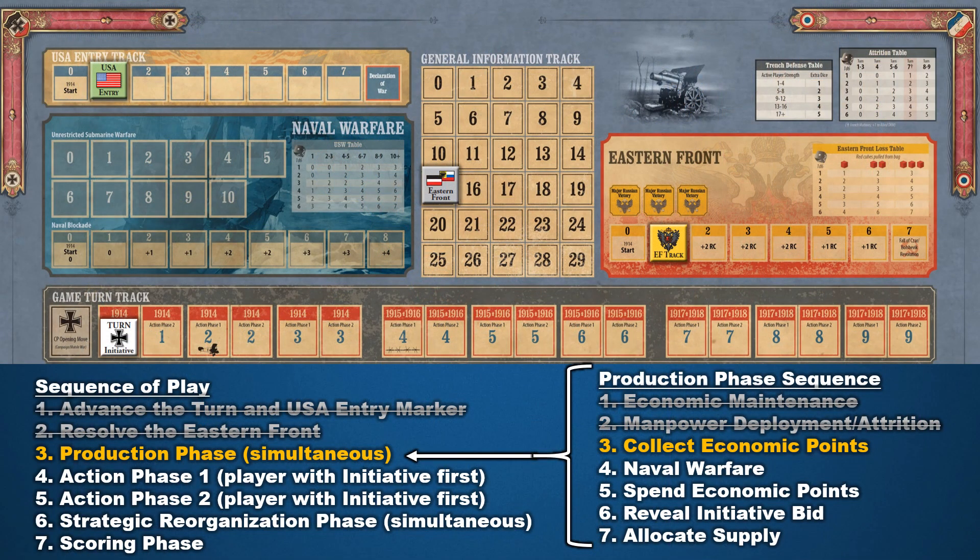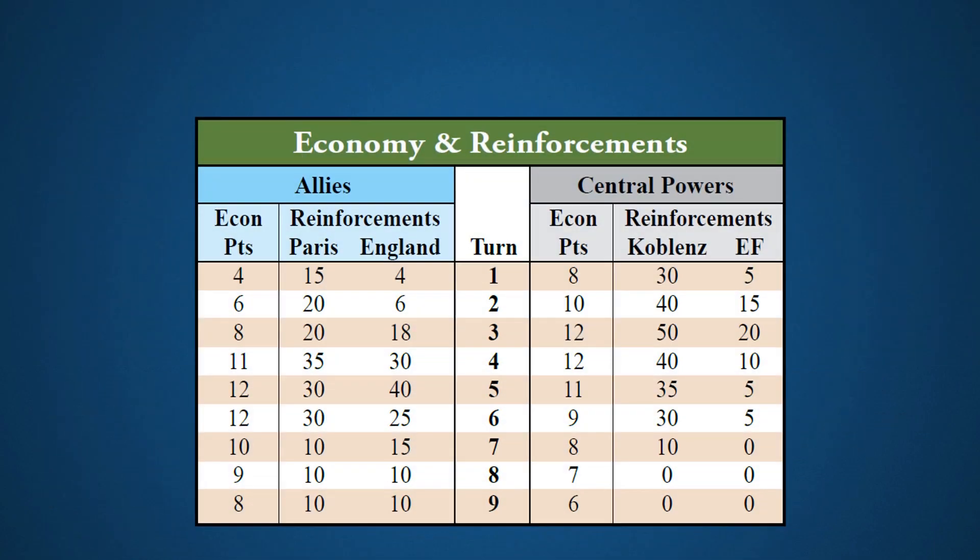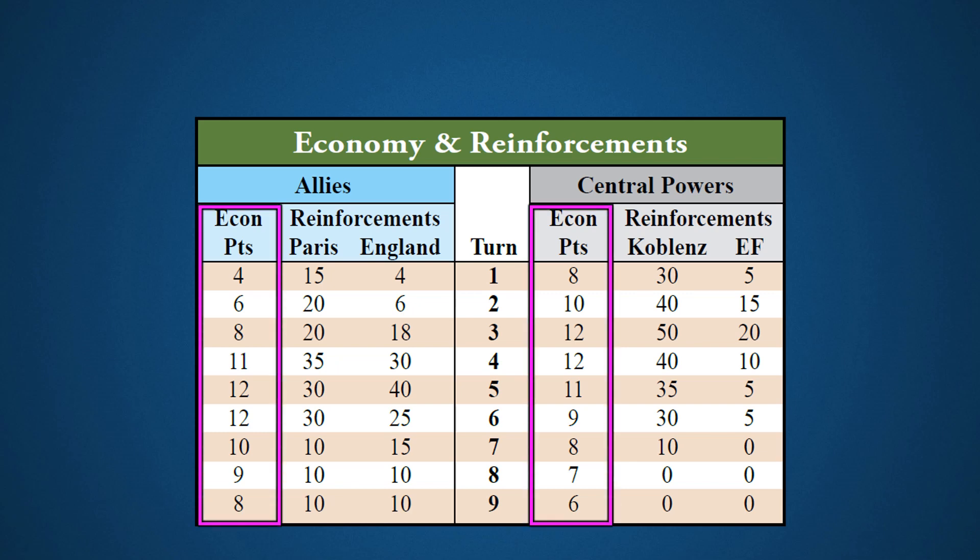After that, the next step in the production phase is to collect economic points. Players reference the same economy and reinforcements table to tell them how many economic points they can collect each turn. Economic points are represented by cubes — blue cubes represent Allied points and black cubes Central Powers points. The economic points will be spent on resources, but first they must survive naval warfare.